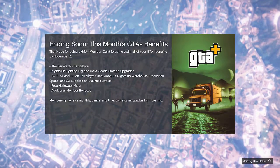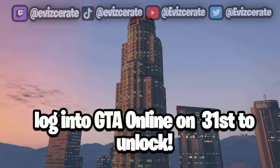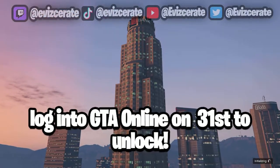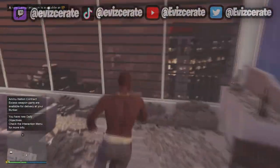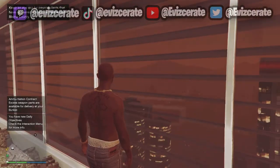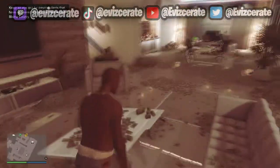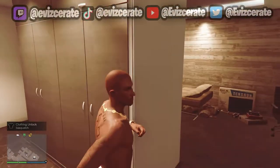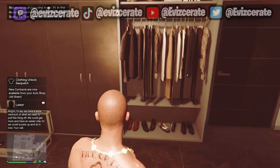In this GTA Online video I'll be showing you what the new Sasquatch outfit looks like. To get this outfit you just need to log into GTA Online anytime today, which is the 31st of October. This Bigfoot outfit is a login unlock, so all you need to do is log in — and as you can see in the gameplay, when I log in and wait about a minute, I do get this outfit unlocked.